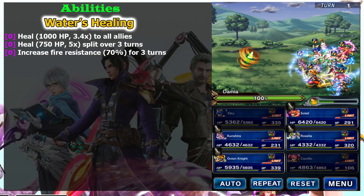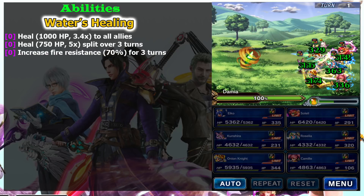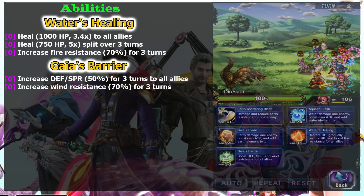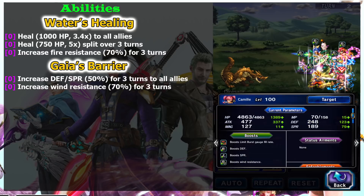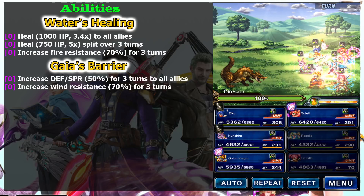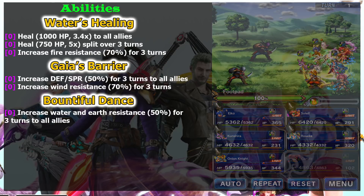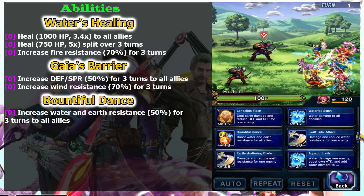She is also able to support your party with elemental resist buffs. Water Healing gives you 70% fire resist - its healing power is about the same as Curaga, but because she doesn't have high magic, only use this as emergency healing. The regen amount is kind of small to be useful. Next is Gaia's Barrier, which buffs all allies' wind resist by 70% - pretty good on the Octopus Teacher Trial. The side effect of 50% defense and spirit buff is also nice. Finally, Bountiful Dance raises your water and earth resist by 50%, so she can raise four different elements for your party.